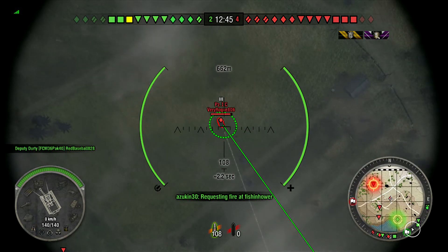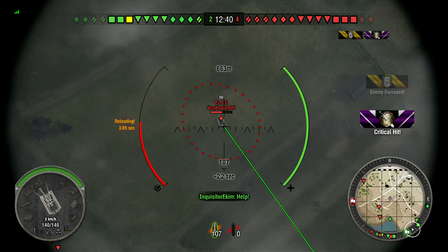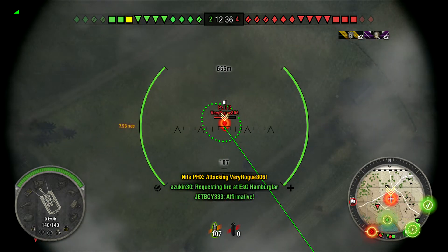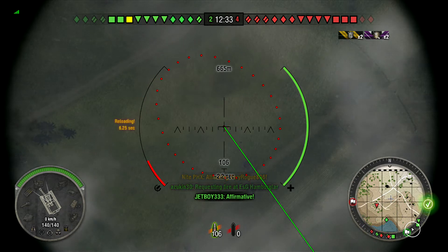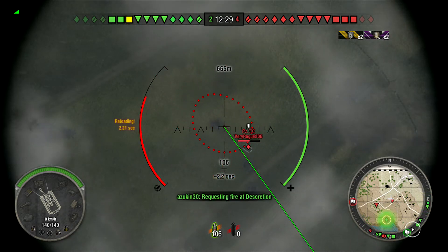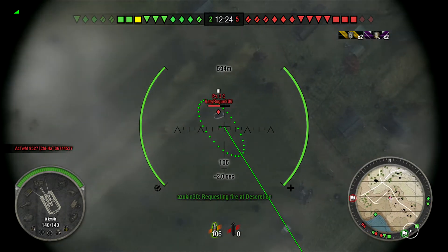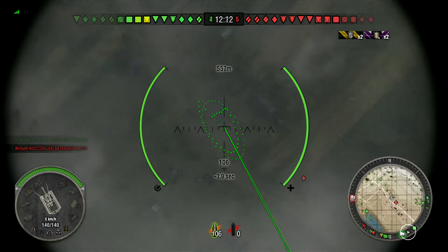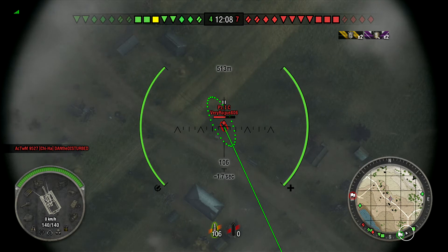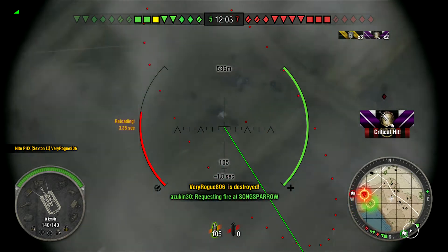Next up, a PZ-1C - he's stationary. Can I get anything on him? Yes! 88 damage. I don't know if I tracked him but he is still in the same spot. Take a shot and we miss him - it was inside the circle, right? We're going to chase him down for a bit, I'm sure he'll disappear. He's back again. Does he remain stationary, does he remain spotted? Doesn't matter, because now he remains dead.